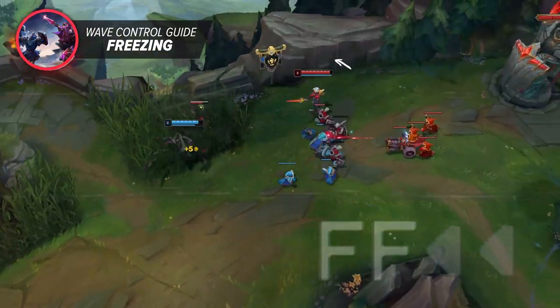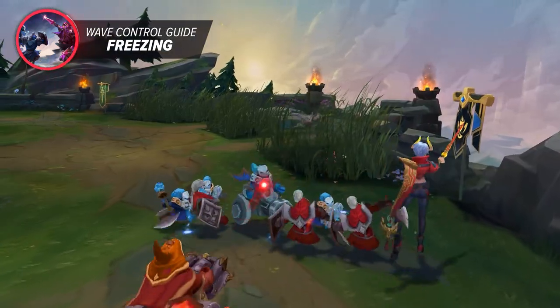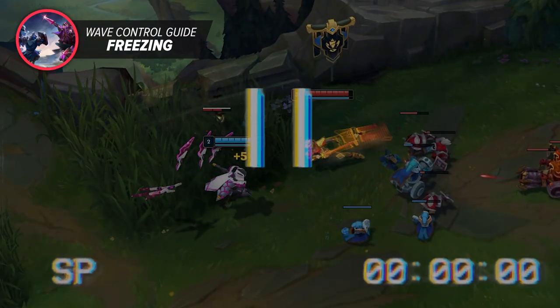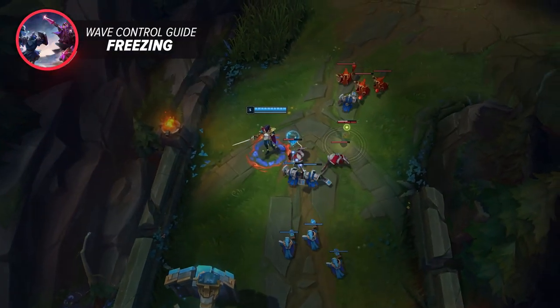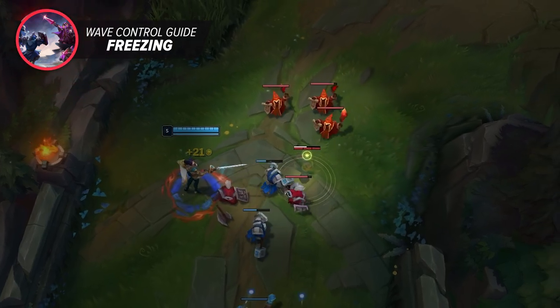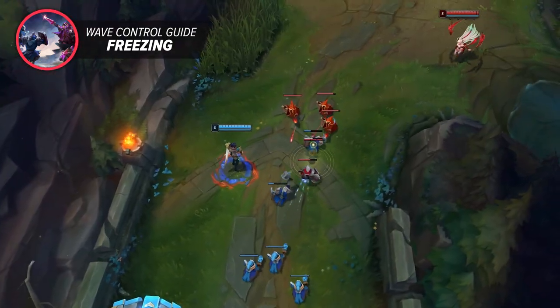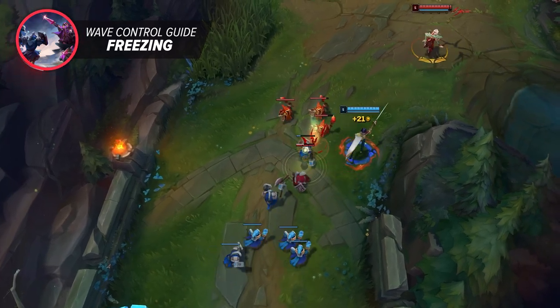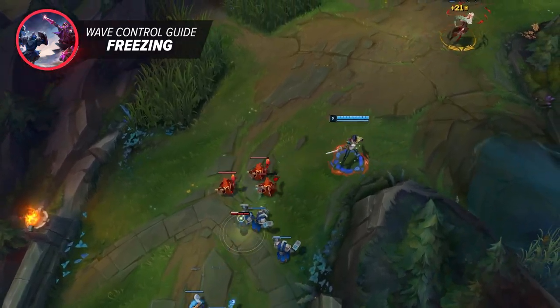Let's rewind a bit. Again, you're the stronger laner with a lot of pressure on your opponent. But instead of running at your opponent like a rabid koala, if you want to instead freeze the wave on your side of the lane, that's the right play to do. You'll be able to freely farm every single minion, while your foe will typically only be able to get some melees, depending on your matchup. So they end up at a gold deficit, and maybe even sometimes an exp deficit.